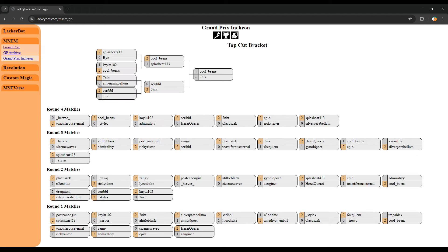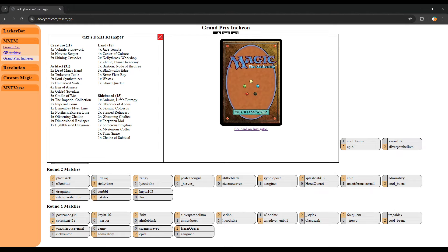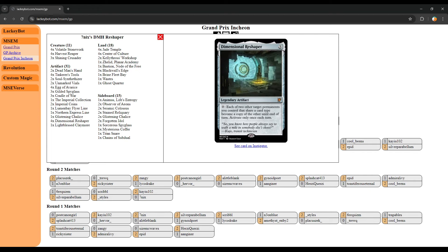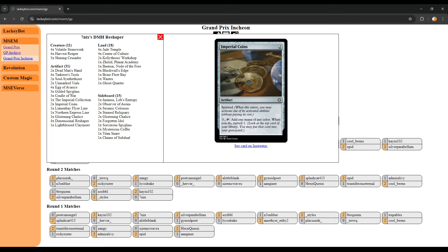We'll check the sideboards when the players do. In the meantime, let's talk about Reshaper while players keep setting up. We have the titular Dead Man's Hand — it might look impossible to activate: you need to sacrifice it, 2 permanents with mana value 1, 2 permanents with mana value 8, and then target player loses the game. Well, you never really have to do that, because the way the deck works is you get Dimensional Reshaper, which once each turn lets you exchange 2 permanents — they essentially swap what they are. Then all you need is to drop a card like Imperial Coins, which has Spirited. As soon as that enters, Spirited says you can activate one of this card's activated abilities without paying its cost.